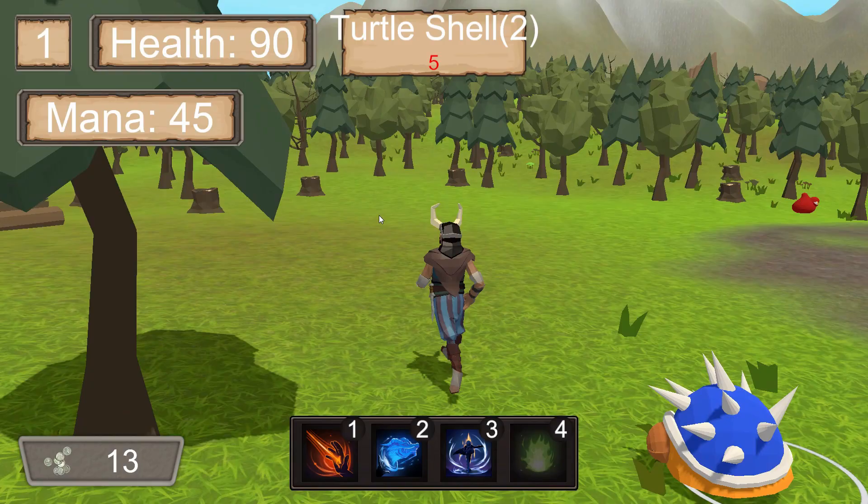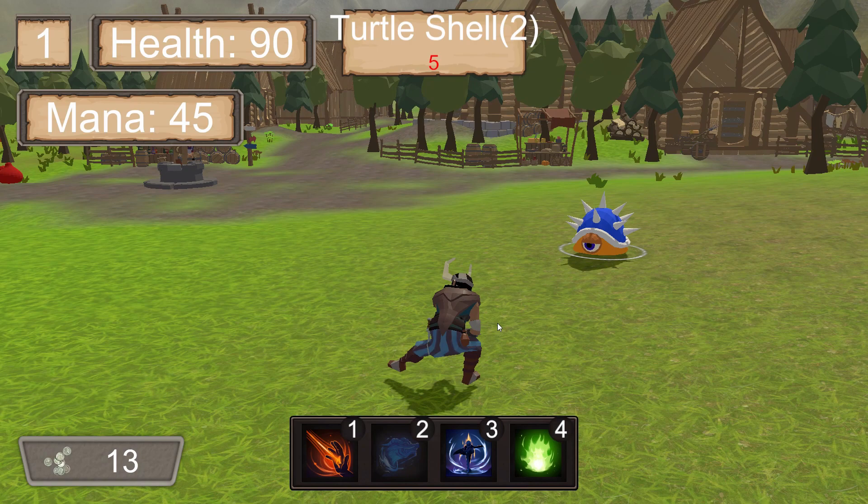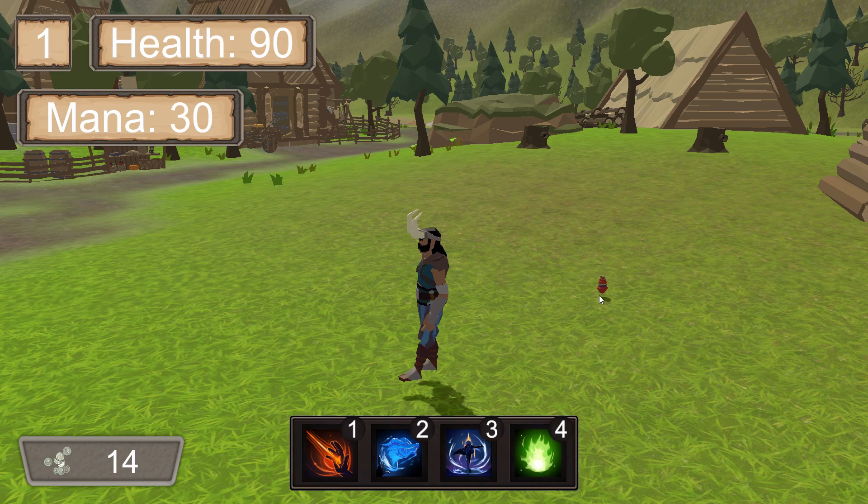The heal spell gives you a short burst of healing for a small amount of time. When the enemy loses all of its HP, it'll play a death animation, give you experience, some gold, and it might even drop an item of some sort.